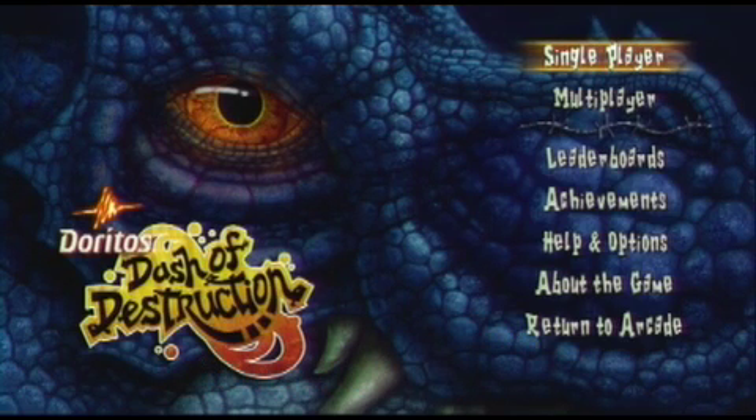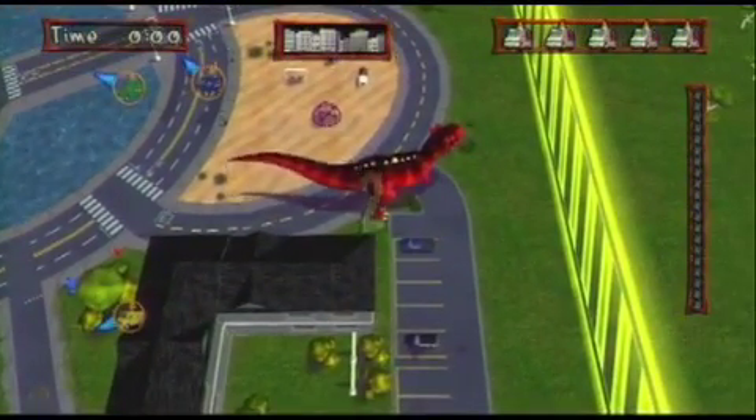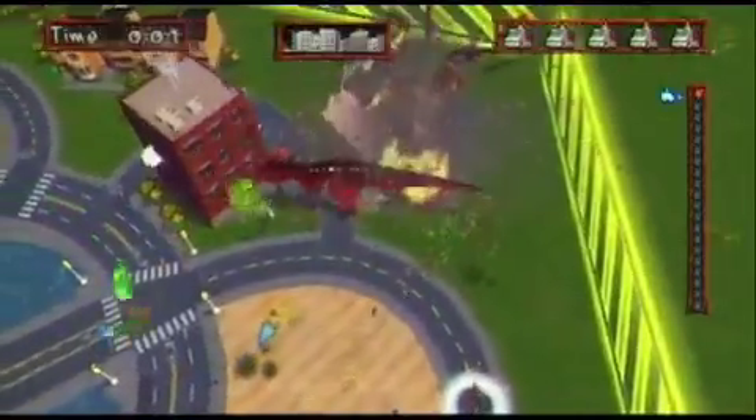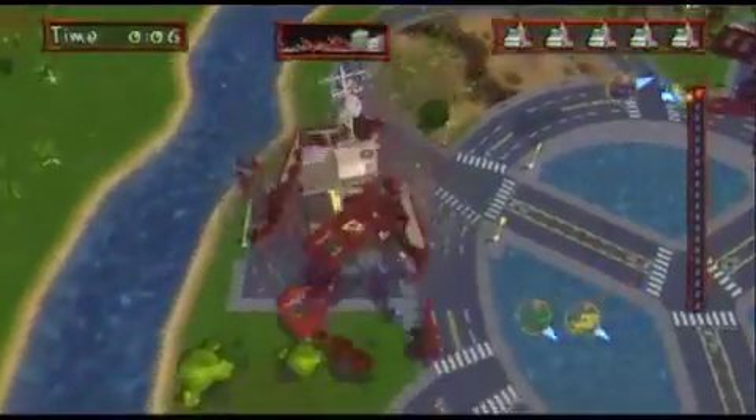So what you want to do is start in single player, select the T-Rex as your character, and then select level 1. This achievement requires you to destroy all the buildings in a level, so what we're going to do here is just run around destroying everything you possibly can with a huge T-Rex.